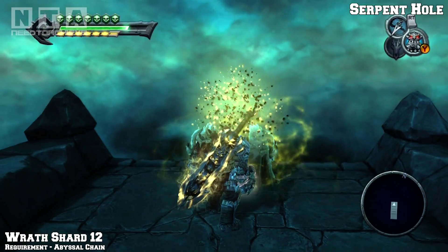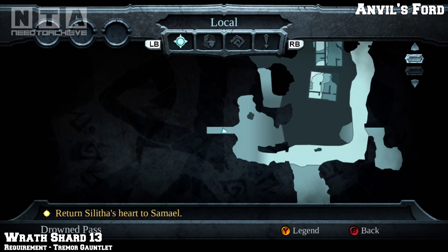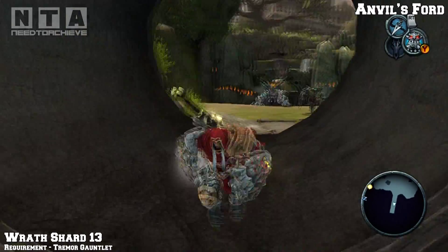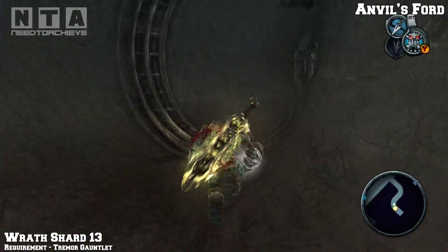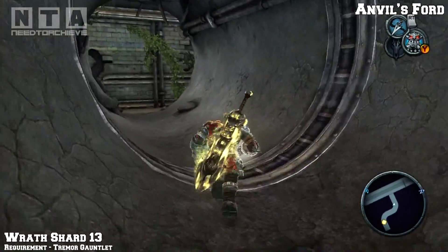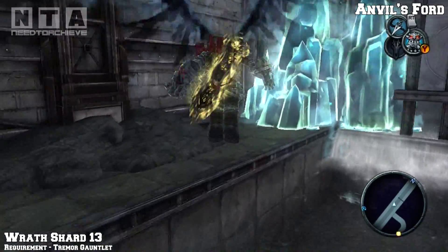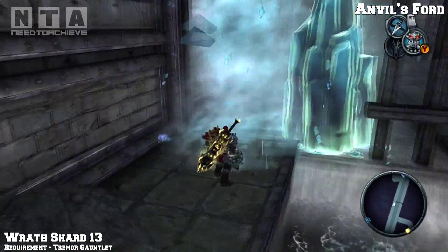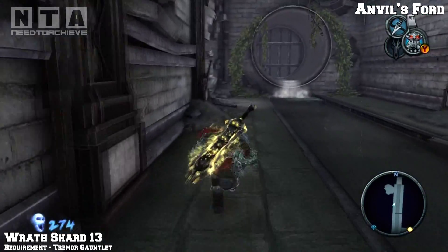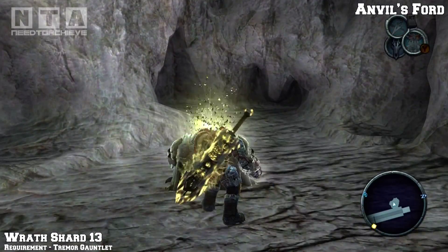The next collectable is in Anvil's Ford but we are in Drowned Pass at the moment - this is the exit of Drowned Pass. Exit Drowned Pass and now you are in Anvil's Ford. As soon as you leave Drowned Pass, go through the tunnel and head to the right - you'll see a blue stone here, destroy it and go straight. Take a left and you shall see wraith shard number 13. Of course you need the gauntlet to get this one.